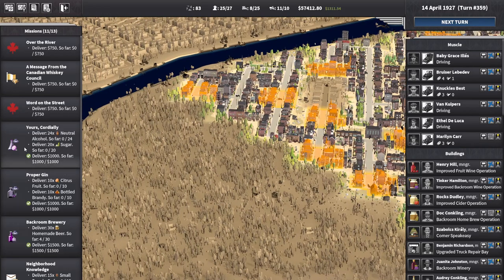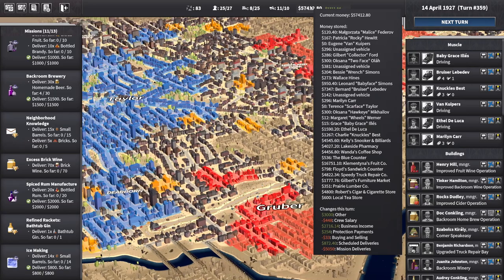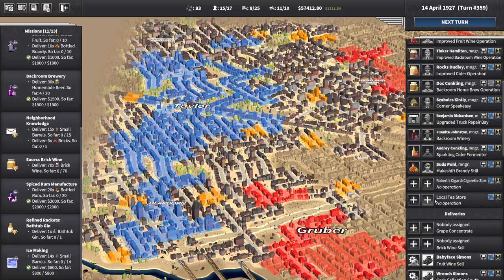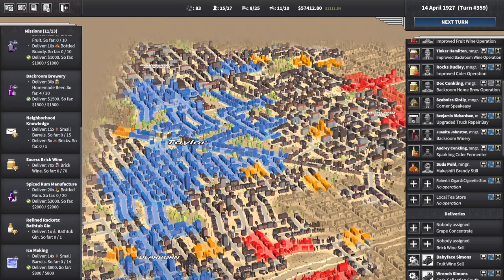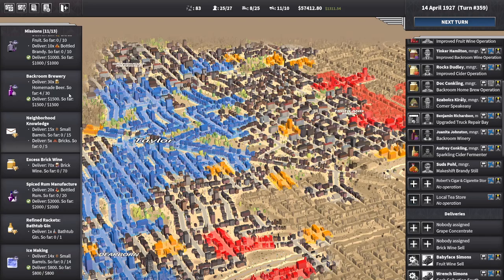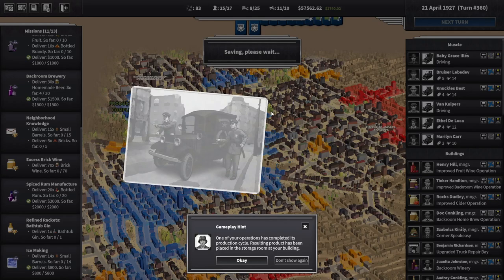I noticed there are some places over in Canada that have got missions. I'm going to try and come back over to Canada and get those going. I feel like Detroit is kind of sorted — we're making plenty of money now, we've just got to keep expanding. We also picked up another building, a local tea store, so we'll do something with that eventually — maybe turn it into producing neutral alcohol. We may need to make our own.